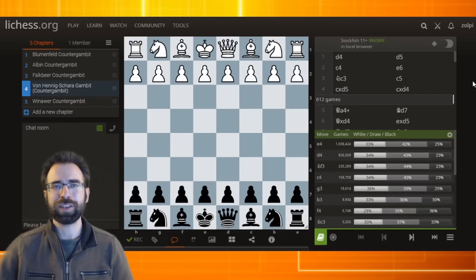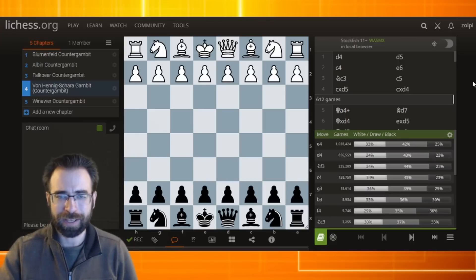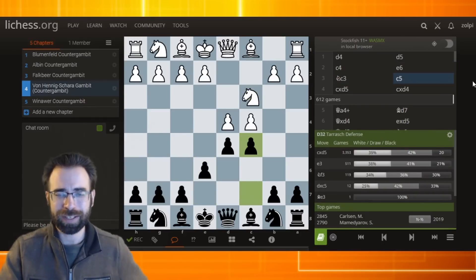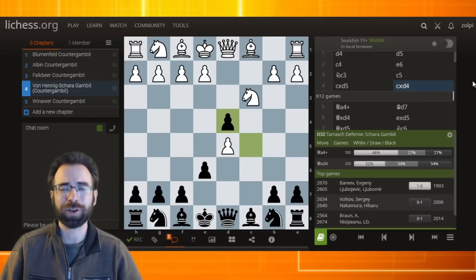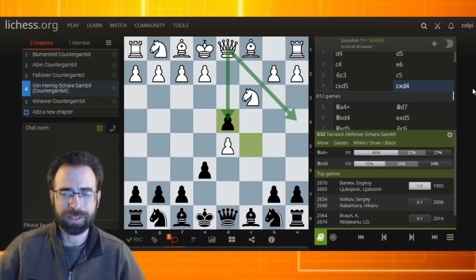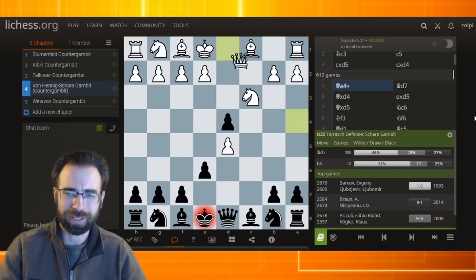We are now going to move on to the fourth most popular counter gambit. This is the Von Henning-Shara gambit, sometimes known as the Von Henning-Shara counter gambit — it really is a counter gambit. I've been a fan of this one for a while. It's in the Queen's Gambit Declined. After knight to c3, we play a thrust with the idea that after the most popular move, c takes d5, we don't recapture right away on d5. We instead take on d4, attacking the knight and asking white for some clarification: are you going to take right away? Are you going to play queen to a4 check? The main line is queen a4.